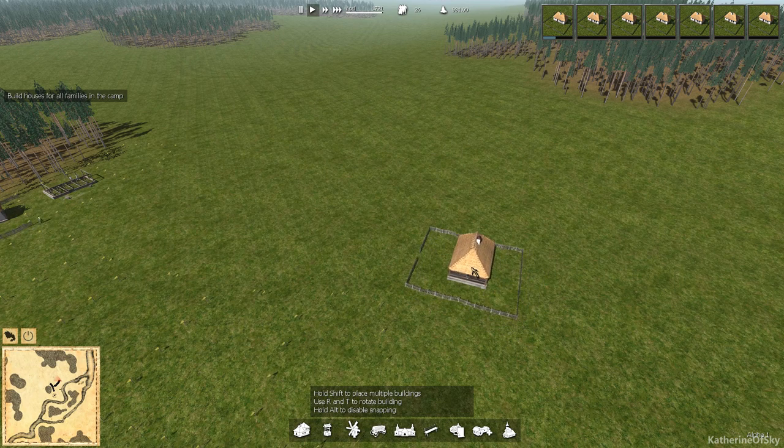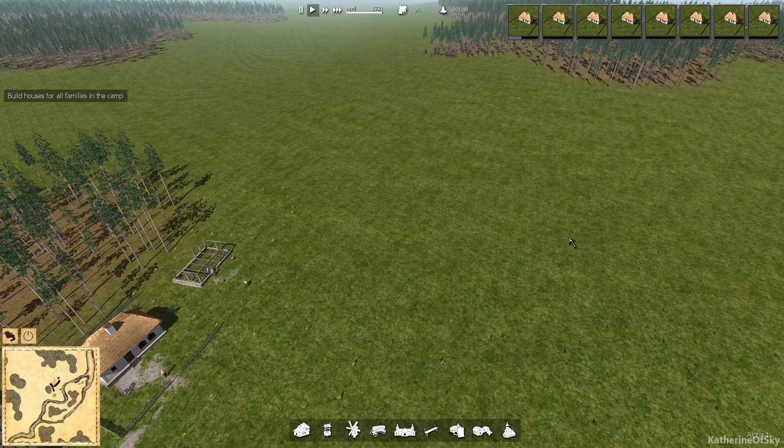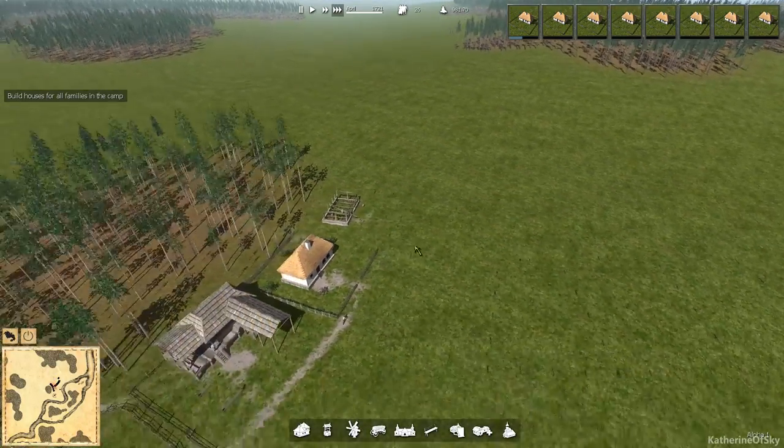My idea for the center of this settlement is to have the market and production buildings here, and over here we're going to have farming happen.